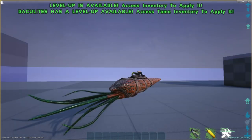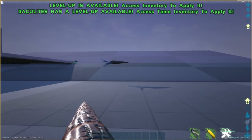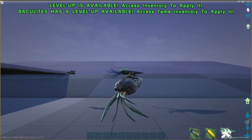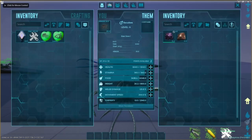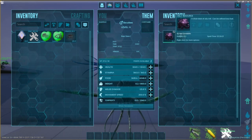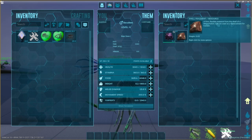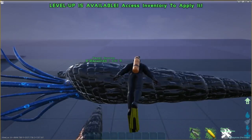They have some cool abilities that only happen when wild. They also produce oil and shell fragments. I can still ride this one because I spawned it in manually, but you do need a saddle to ride them.